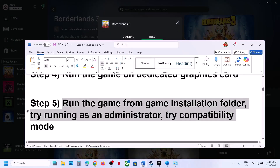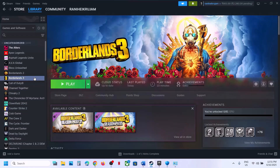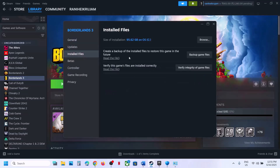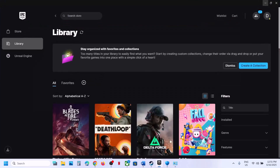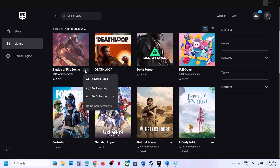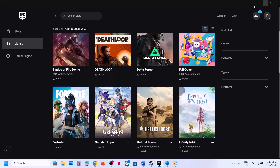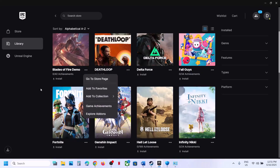The next step is to verify the game files. On Steam, right-click the game, go to Properties, go to the Installed Files tab, and click Verify Integrity of Game Files. Once verification is complete, launch the game. For Epic Games Launcher, go to Library, click the three-dot menu on the game, and select Verify — or go to Manage and find the Verify option there.